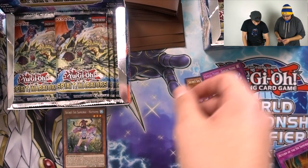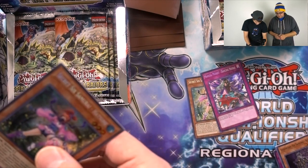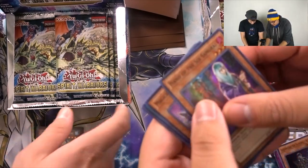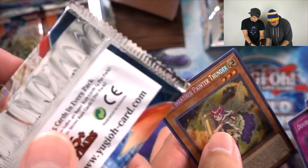Got you a Magical Musket card, Franny. Let's go ahead and put the secrets in sleeves. We got Hana Six Samurai, Magical Musket Calamity, Dojo, Double-Edged Sword Technique, and a Weather Painter Thunder.